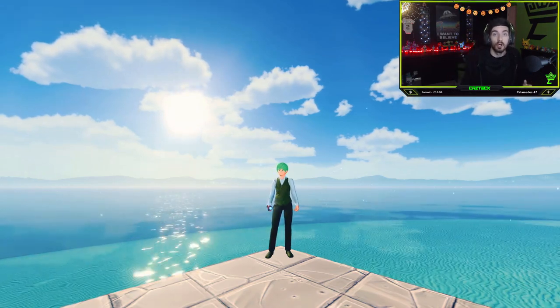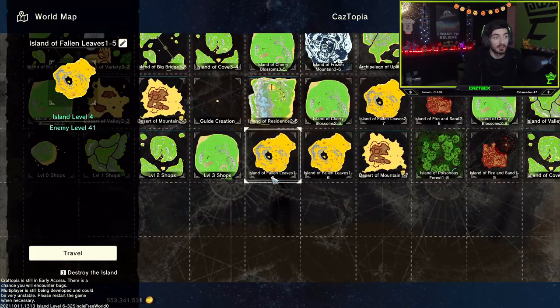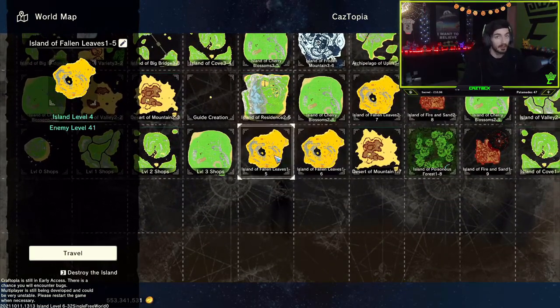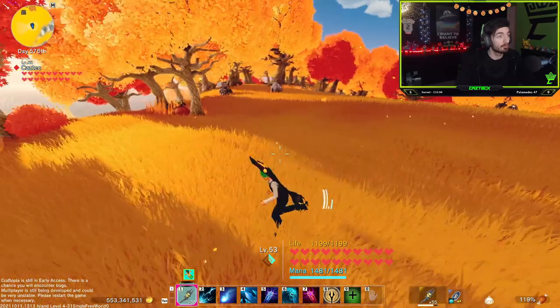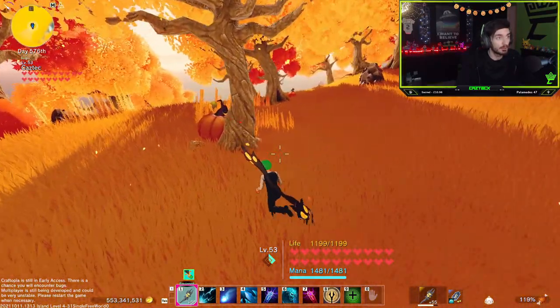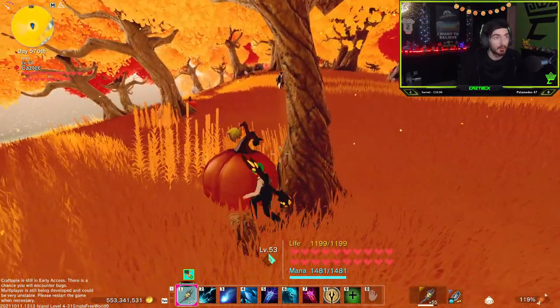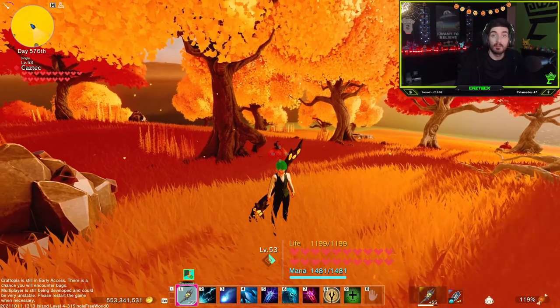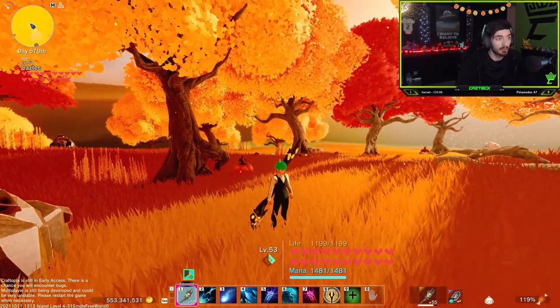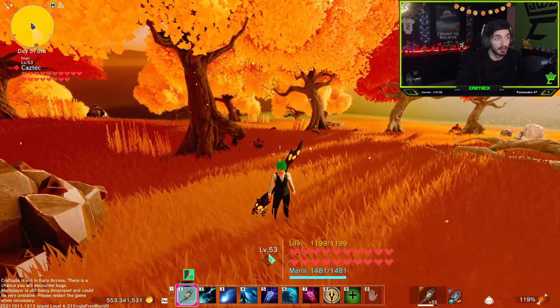We're going to start off by heading into our altar of transportation. Once you're in your altar, go ahead and find yourself an island of fallen leaves. Once here, we're going to be running around looking for pumpkins. This pumpkin here has a green leaf on it, which means it's just a pumpkin. However, this pumpkin has a red leaf, so as I get close to it, it turns into a Jack-o-lantern.